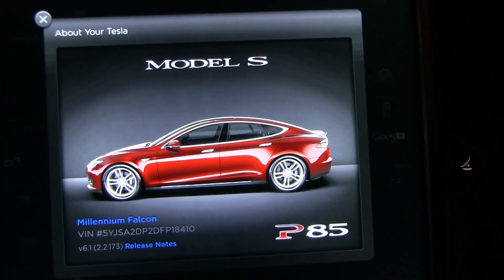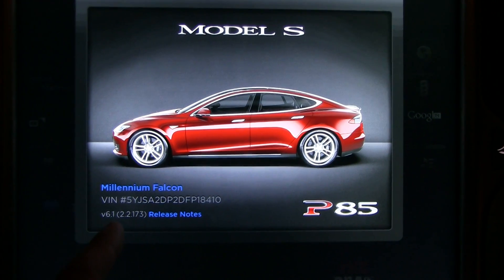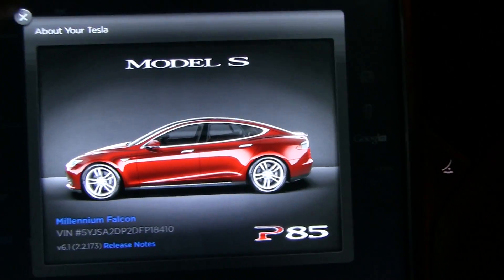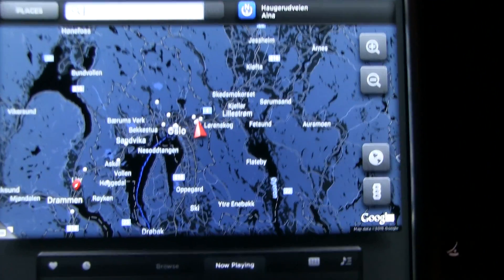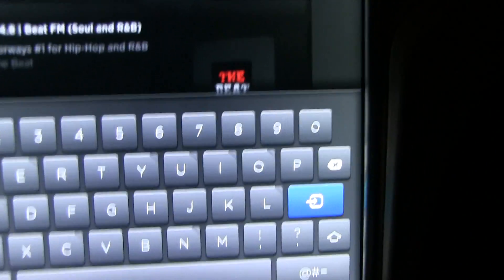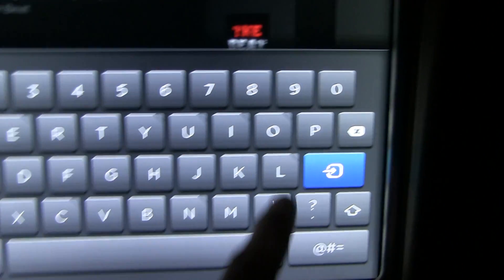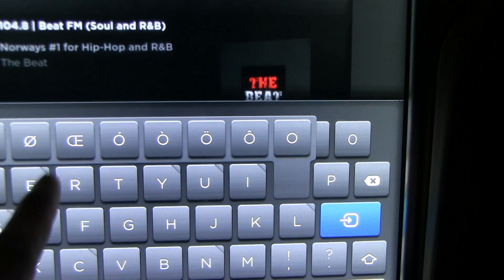Great news! Yesterday I got another update. It's still 6.1 but it's 2.2.173, and what that involves is now when you enter letters you can now enter AEO and also allow other letters. Let me show you here. If you press and hold you get access to all these letters.